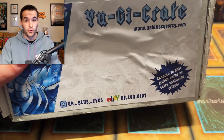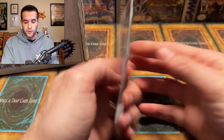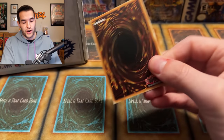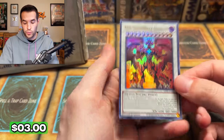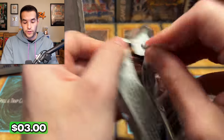But before we actually get into the crate opening, I have some extra packs, including some 25th Anniversary and Ghost from the Past 1. You guys know what we're looking for there. We have Ghost from the Past 1 — let's go! Starting it off with a Ghost Rare Dark Magician. Then we have the Monarchs Erupt, Sun Avalon Dryas, and Supernova Dragon — very cool. Supernova Dragon is actually a decent card worth a couple of bucks.